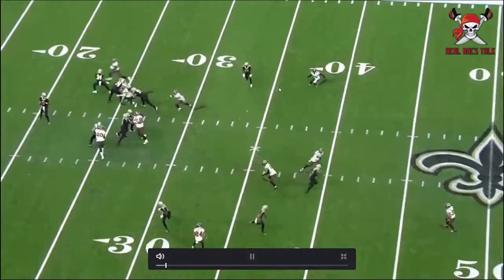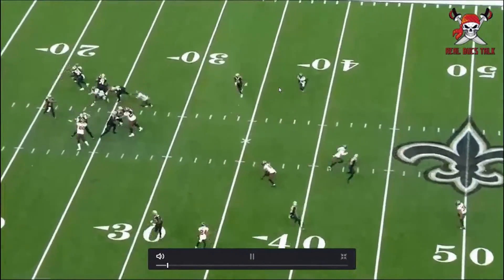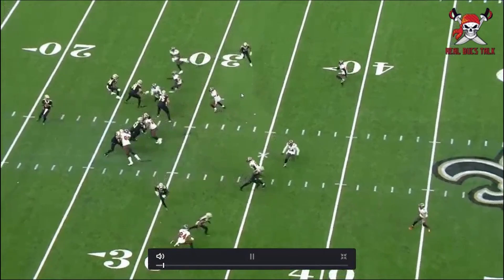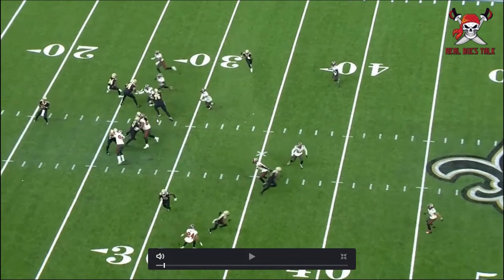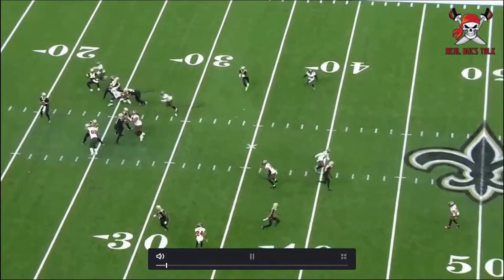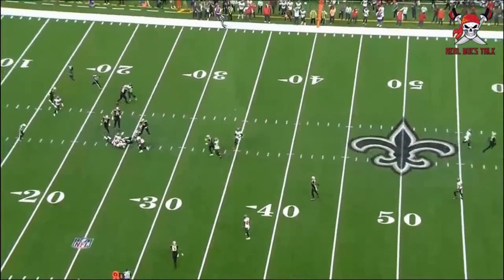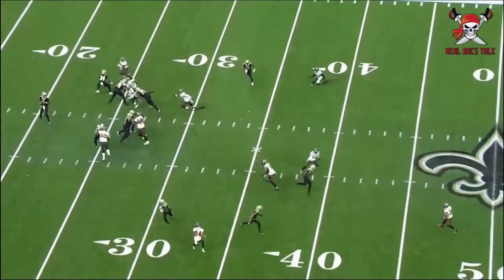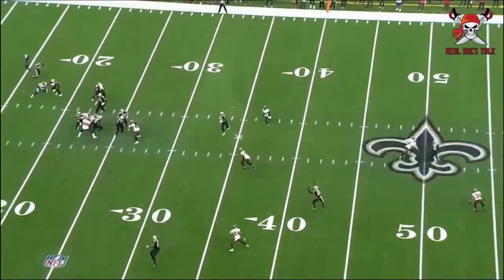Look at the defense here — look at the pressure from Dean on the outside, and Devon White just pausing a little bit to see if he's going to have an alleyway, made by Mr. Vita Vea. You've got to double team this guy — he's going to pummel you. Look what happens: a wide open, gaping hole just for Devon to attack.